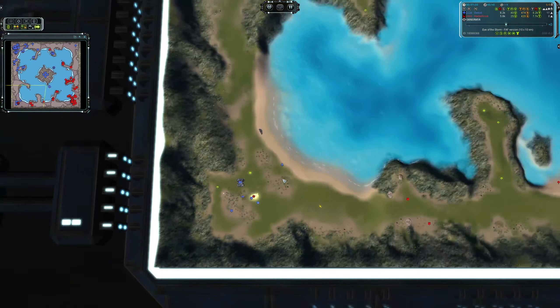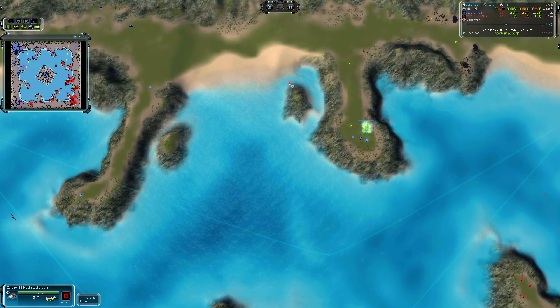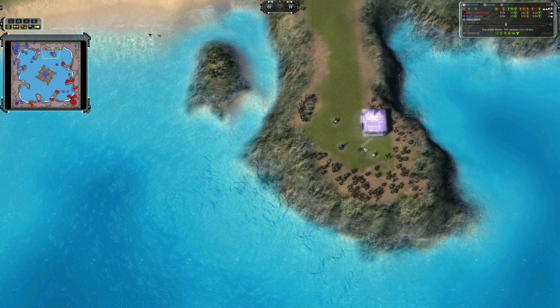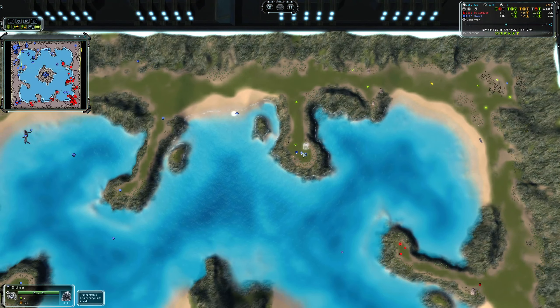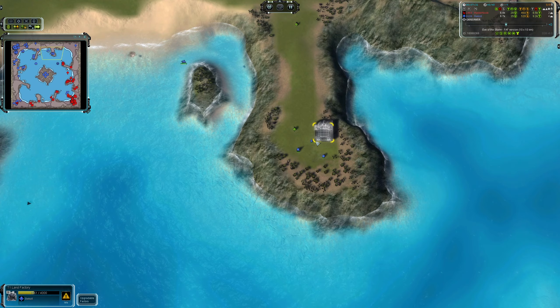Swakul, having captured some units, leaves the area completely undefended — he's not expecting to hold it for long. He's heading north. There's a unit here with two kills already. This could have been worse for Swakul if HasANoob had taken out that engineer.